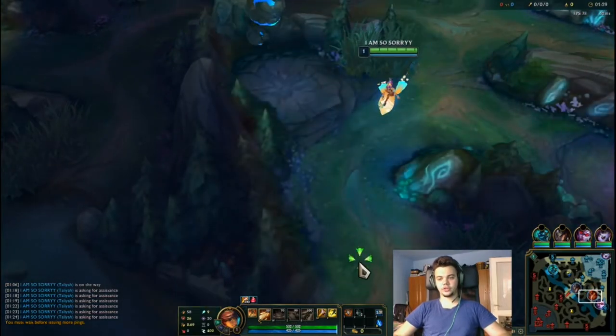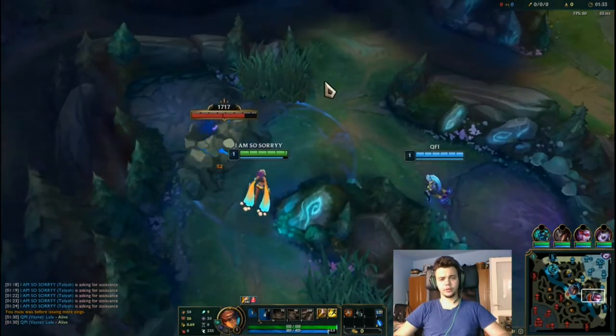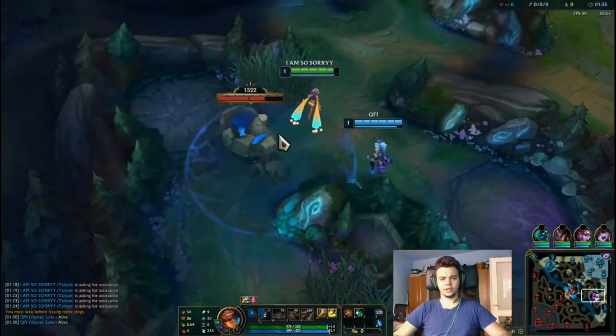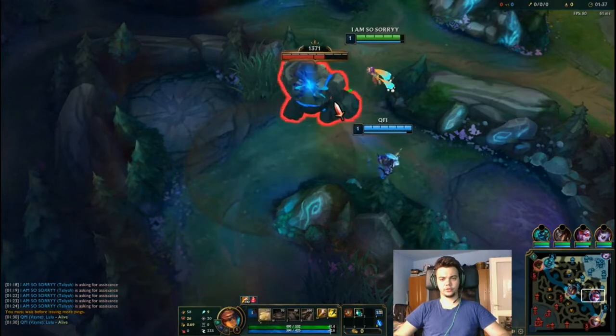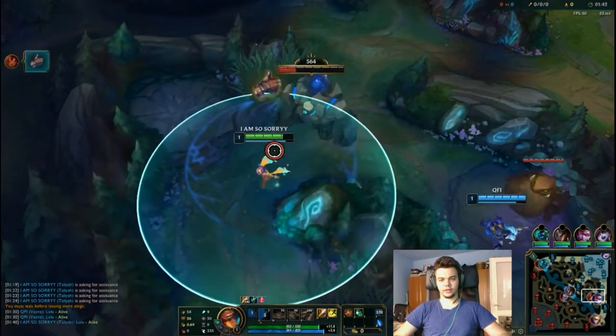I'm going for the AP jungle item into something like Shadowflame Orb, and maybe after that Rabadon's — we're going to see. Our Lulu is vastly AFK.